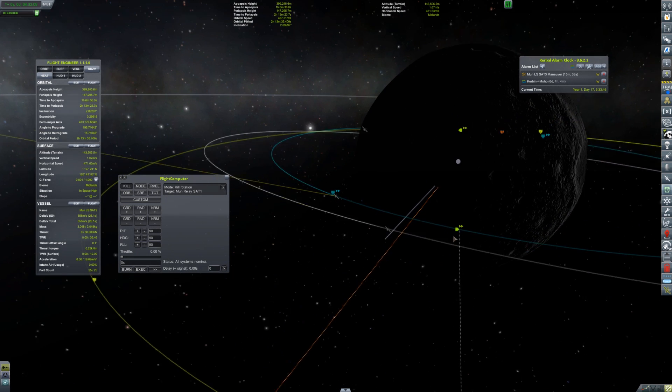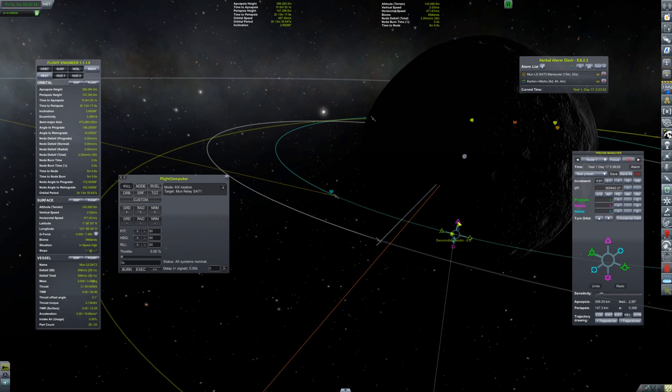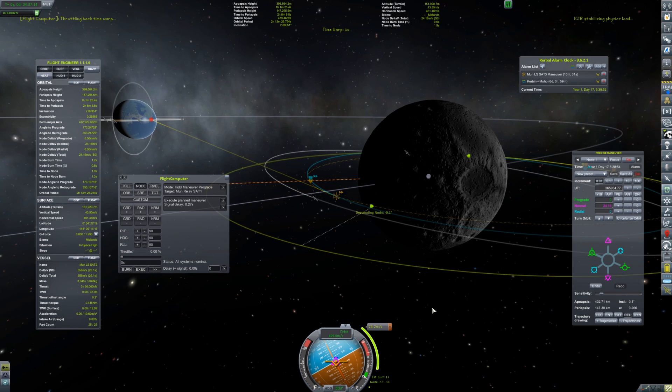The goal is not only to get an equatorial orbit, but I've also decided on a height of about 400 kilometers off the surface. Our standard satellite build has plenty of Delta-V to make this happen — it can reach the moon and Minmus pretty easily.